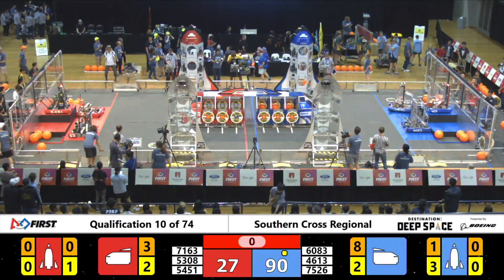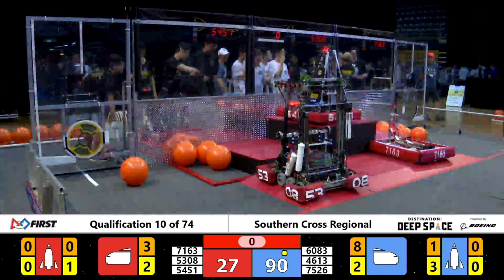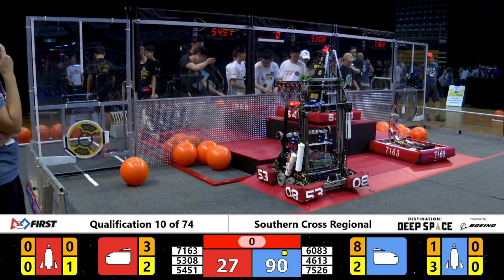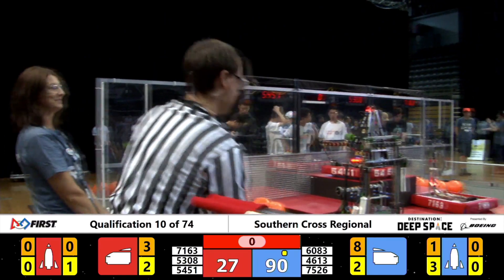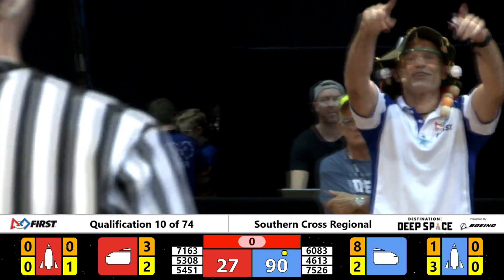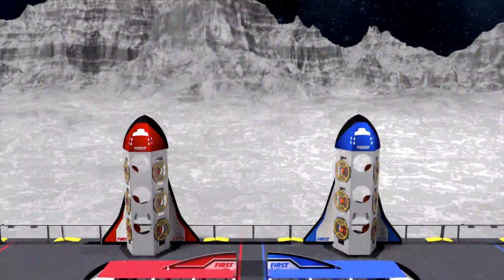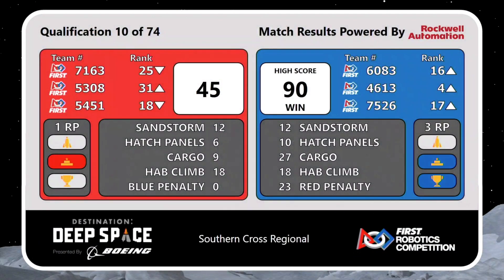Let's wait for the official score — but we might have some dancing going on. Davin's looking nervous. Davin, look at the score. Let me tell you what it says — this is before the final official — 90 points. Watch this. Here's the official score, and it's a win to the Blue Alliance: 90 points. A new high score of 90 points to the Blue Alliance, who all score three ranking points.